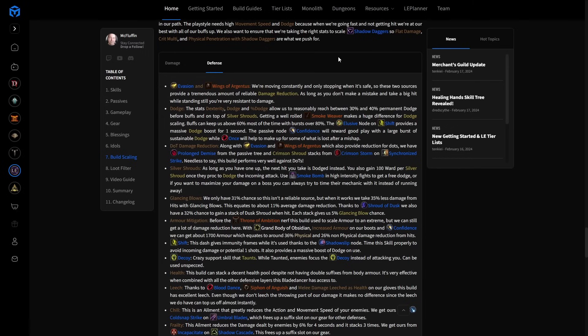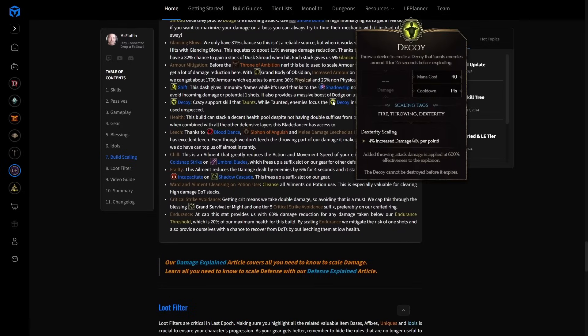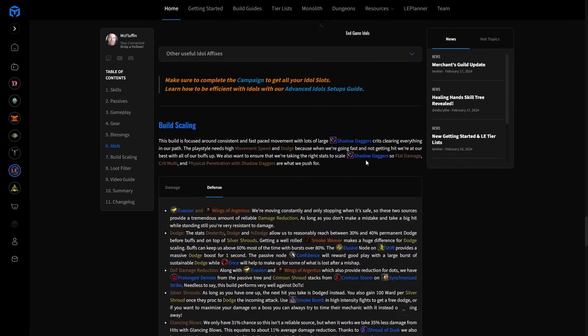Crit multiplier is another really important scaling stat. If you get a really good Laraka's Claws as legendary with the right affixes shown in the best-in-slot section, you can add that to the build, but it's not needed. For defenses: the Evasion passive and Wings of Argentus damage reduction while moving are very powerful. You'll have so much dodge that under most circumstances you're practically at the 85% cap — good luck getting hit. You get damage reduction from Evasion, Prolonged Demise, Wings of Argentus, and Crimson Storm. Silver Shrouds are guaranteed dodges — use them strategically. We get some glancing blow, and in a Smoke Bomb Dust Shrouds basically cap glancing blow.